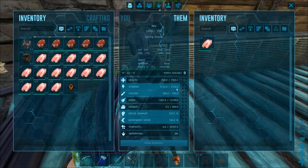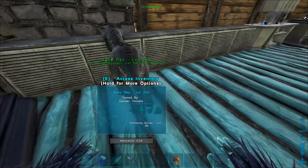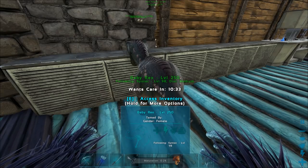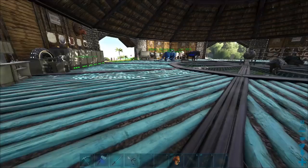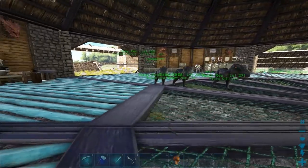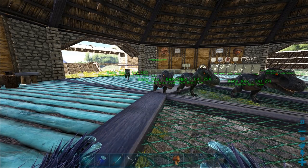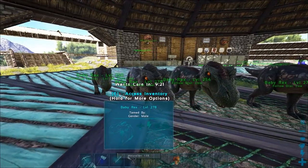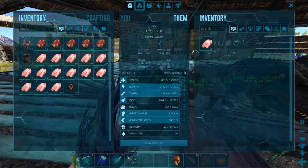This one has less health — 2142, 337. It's not the very best Rex but it's a female, so I'm happy with it. That's four Rexes so far and we still haven't gotten any twins. Maybe we'll get some — that would be pretty handy. We've got five minutes left on an imprint and this is going to be a lot of work today.